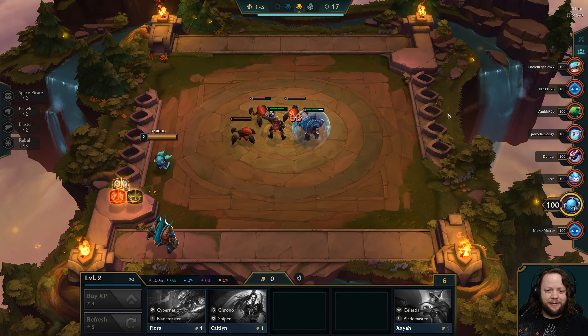We got another Caitlyn and another Malphite, because the game is dedicated to giving us Malphite. We could put a Zeke's Herald on Caitlyn, but that's dangerous because we might end up keeping her and I don't know if I want Zeke's Herald on her forever. This is just rough. I'm gonna grab Lucian as a Blaster so we have Blaster Synergy, because we could take advantage of Blaster with Zeke's Herald really easily.